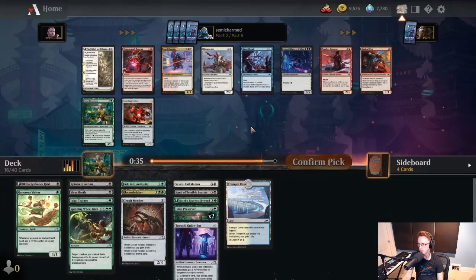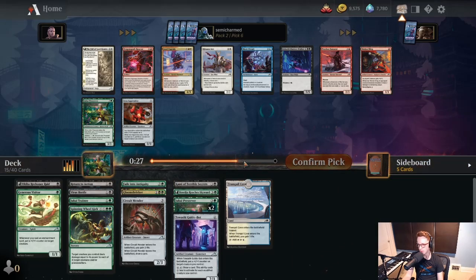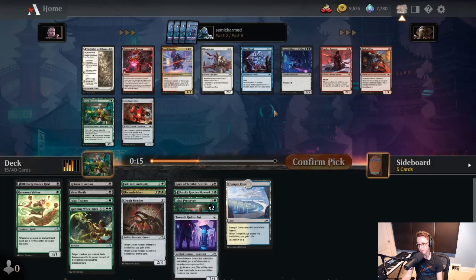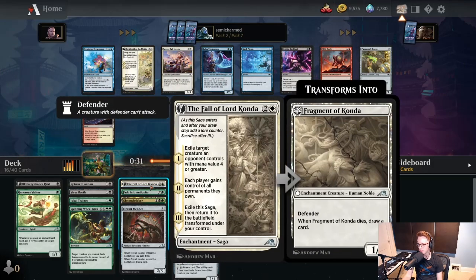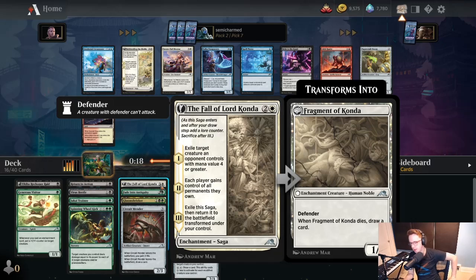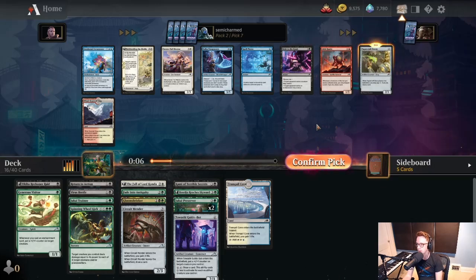We're getting past Fall of Lord Konda. We can take Jukai Preserver number three, but as you can see we're pretty long on fours, so I think we will take Fall. We don't have a great way to splash it as of yet, but I think we can play it. People are very split on this card — it's very interesting. When I first saw it I thought it wouldn't be good, and then as I read more content I was like, oh yeah, this card's really good. It's mana value 4, so that'll catch a lot of things, and then it's just value after that. We'll see how it does today.